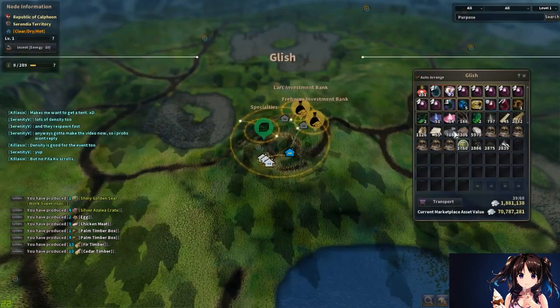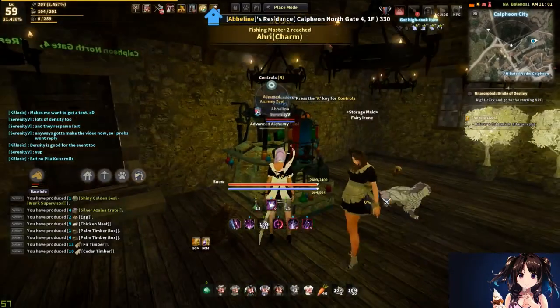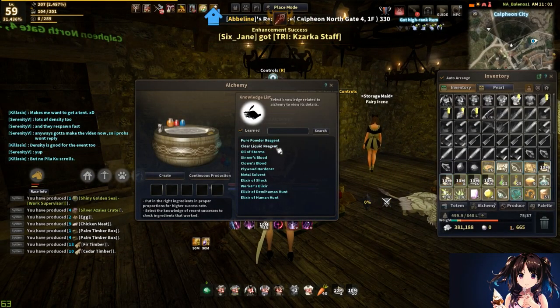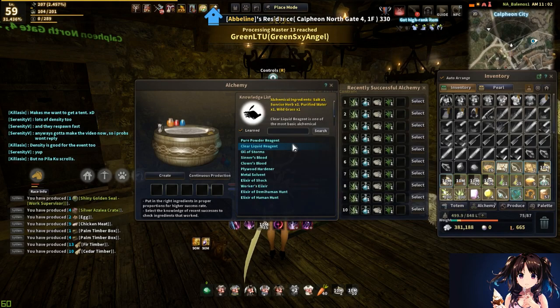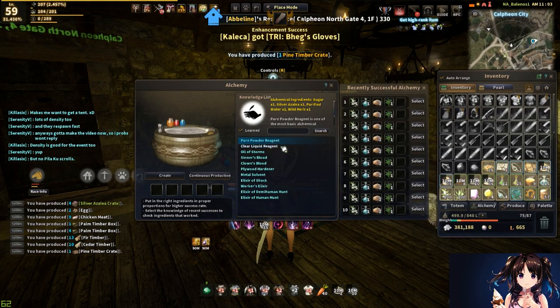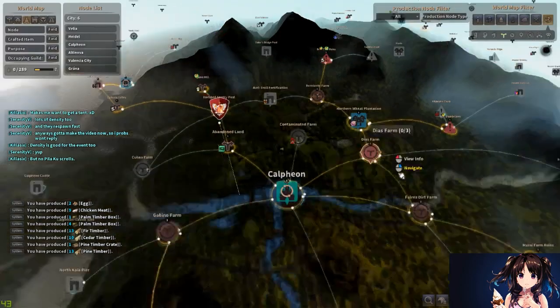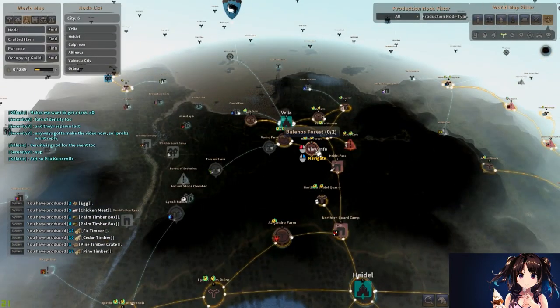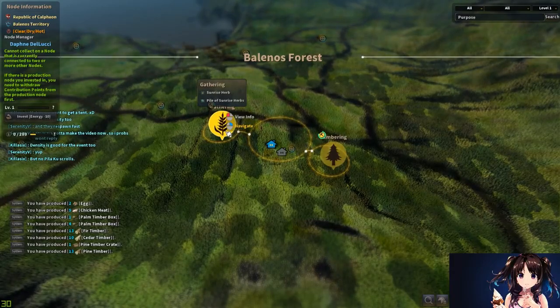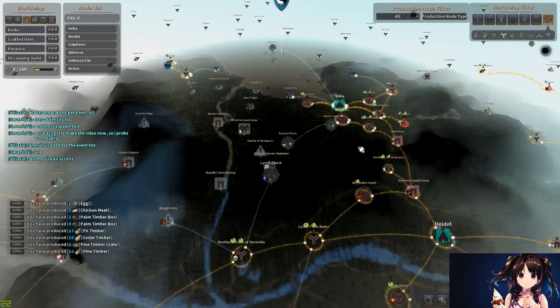Hopefully you guys understand how to make the advanced alchemy tools. Let's get a little bit more in depth. If we pull up my learning tab, we're going to go to these two recipes: clear liquid reagent and pure powder reagent. You're going to be spamming these from beginner zero to around skilled one. Clear liquid reagent takes sunrise herb, purified water, one salt, and one weed. To get sunrise herb, very easy — if you don't have the node already, you can grab it from Balenos Forest and put a Velia worker on it.